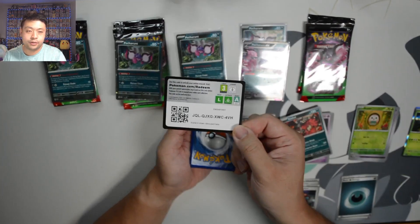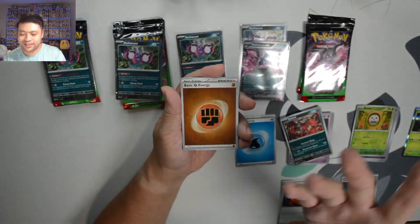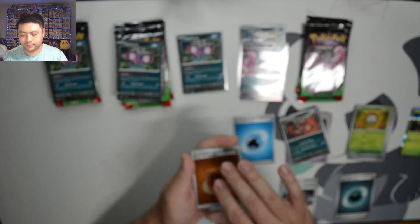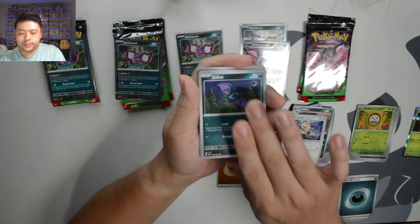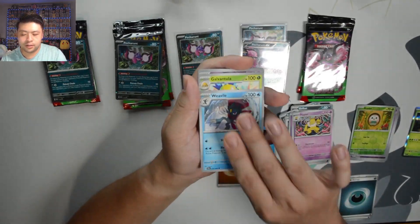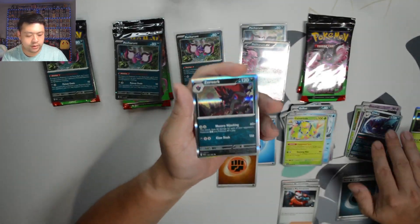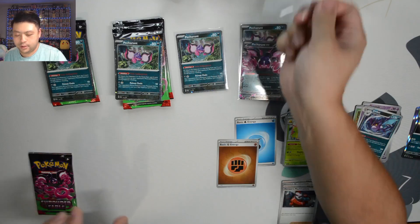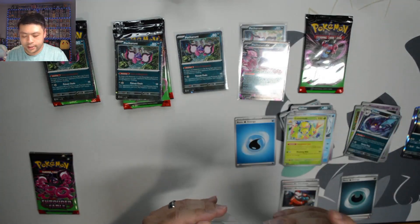4DH. There we are. Fighting Energy — our second guess-the-energy, and it's a Reverse Holo. Pretty sweet. We got Golbat, Meowth, Zubat, Drowzee, Hypno, Weavile, Galvantula, Dusclops, Crobat — into Zoroark. Let's sleeve this bad boy up, and it is part of our guess-the-energy of the video.